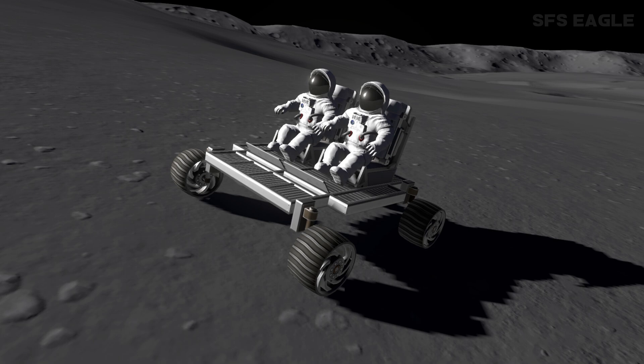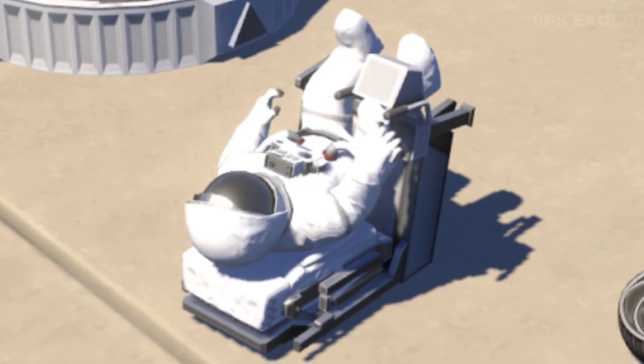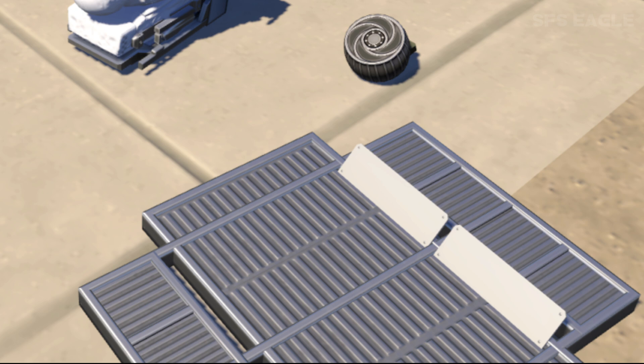Looking at rover parts, we have three main parts which make up this rover. First are the rover wheels, which I presume will come in two different sizes. As well as that, we have seats for astronauts, which we can see in these screenshots here. And finally, the rover base, which is the mainframe for the rover — that's this cool looking part here, for anyone wondering.